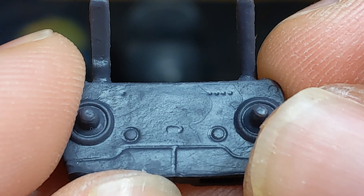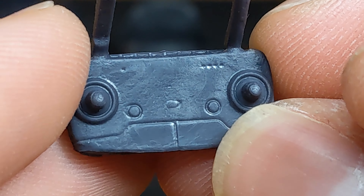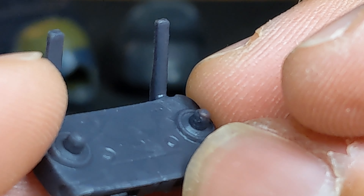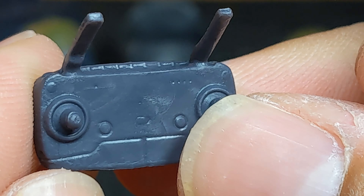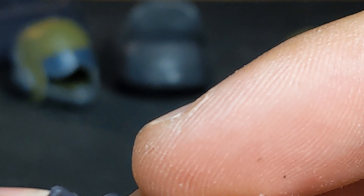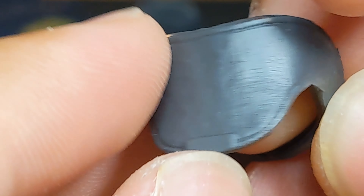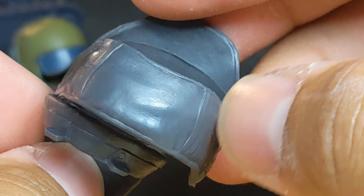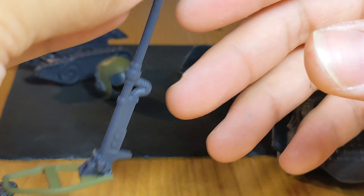We have the controller here. Again, some minor details and additional colors would have helped this one. It's in bland gray plastic as well — two antennas, two thumbsticks, looks pretty neat but pretty simple. And then there's what I believe is some sort of neck piece that should go along with the other neck piece — we'll get into the bomber jacket situation in a bit.